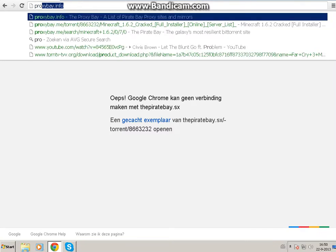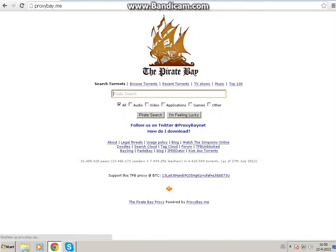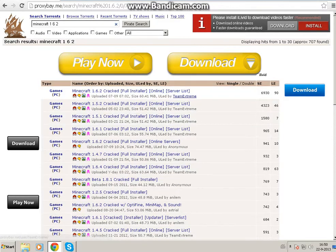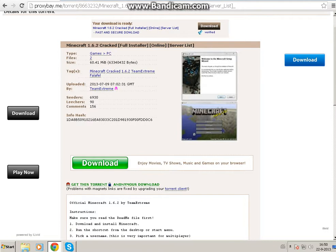Go over to Proxy Bay dot info, then go to USA or UK — or Romania, depending on where you're from. Type in Minecraft 1.6.2, search, and take the result with around 6,000 seeds. Click on it and you can play online.